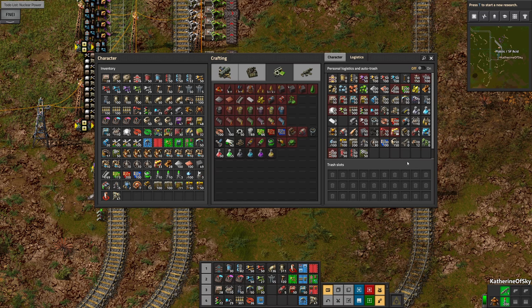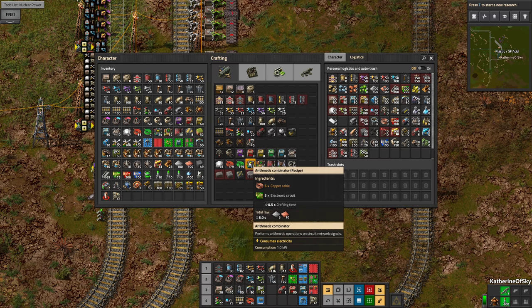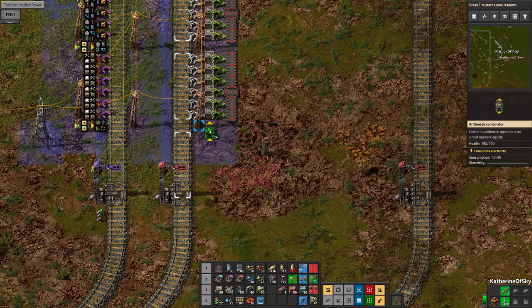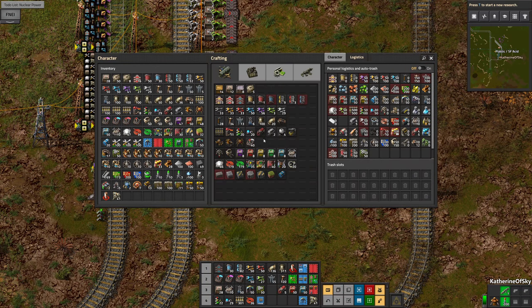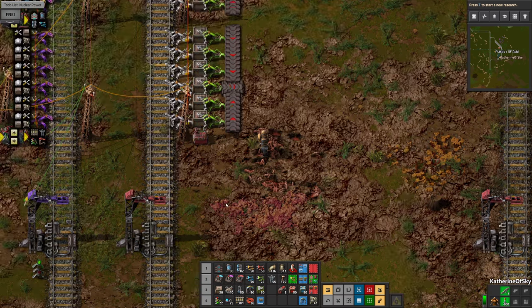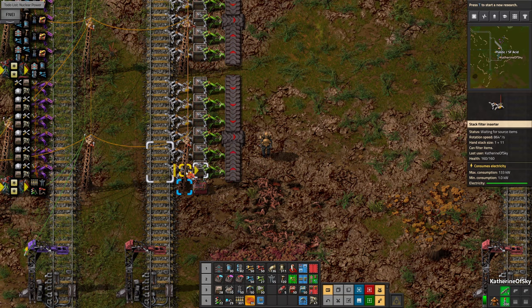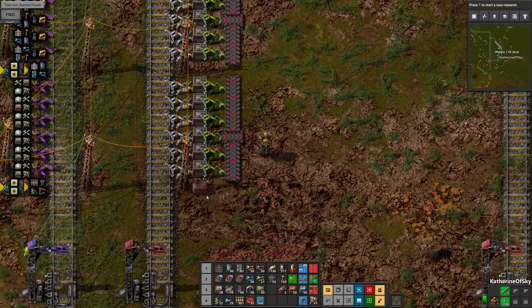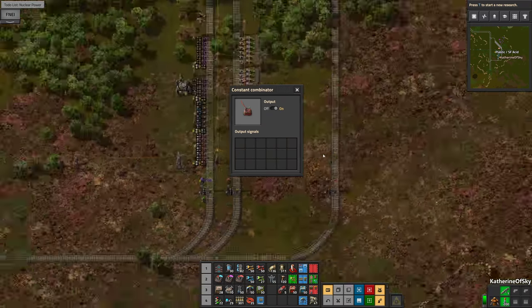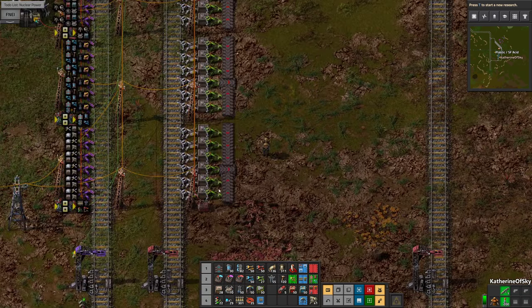Let's find the constant combinator. There you are — right by the other ones, imagine that. We'll put it on here. Let's grab our red wire and click it there. I think one side of four belts is going to be enough — I don't think we're going to need eight belts for any of these stations.